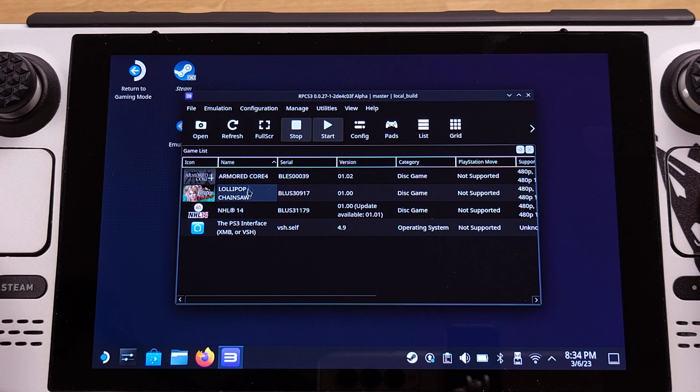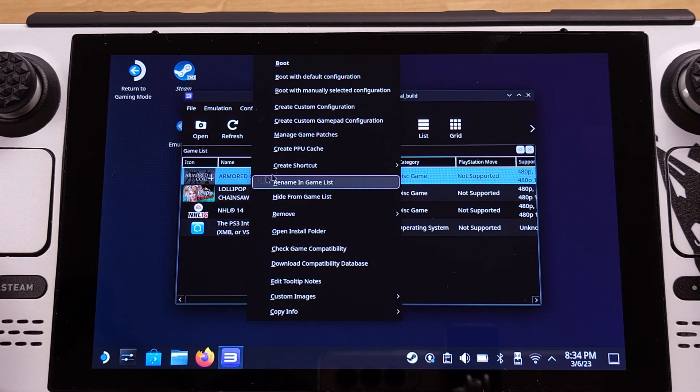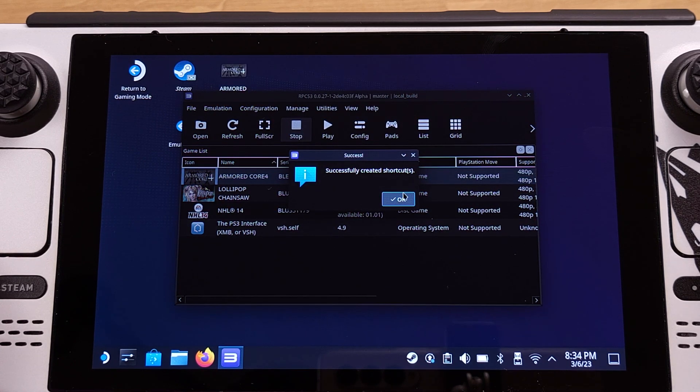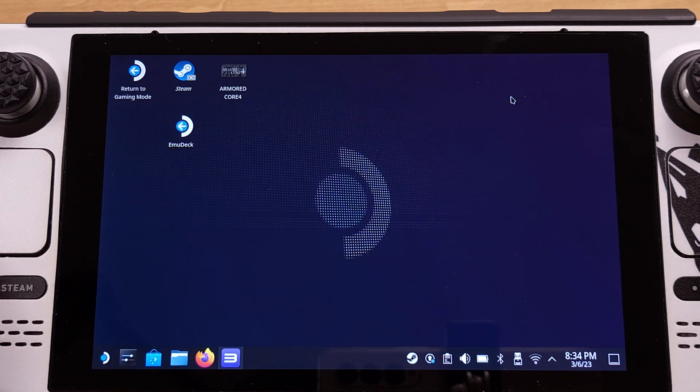Pick any game that you would like to add to Emulation Station, then click the L2 button on your Steam Deck and select 'Create Shortcut,' then click 'Create Desktop Shortcut.' You will see a 'Successfully Created Shortcuts' message — click OK. Then we can close the emulator software. Now we will see the game shortcut we just created on the desktop.